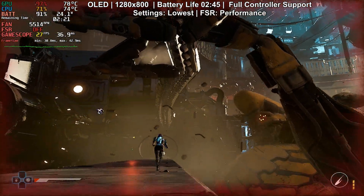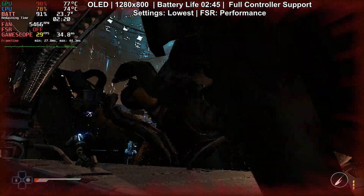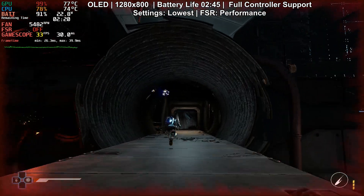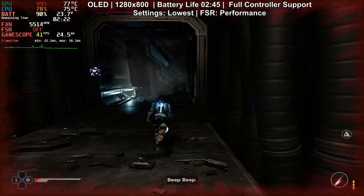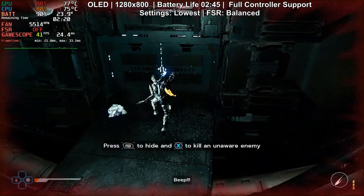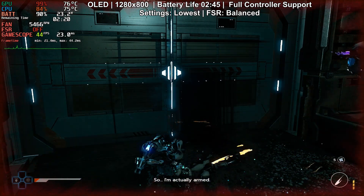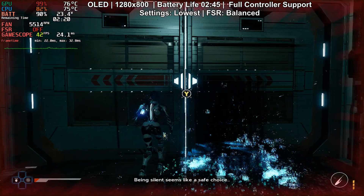Out of the box, Steel Seed set to lowest settings with FSR set to performance looks and performs very badly. FSR in this game, as well as XCSS, have some terrible ghosting, and because the game relies a lot on lights and reflections there's also a lot of flickering. With these settings you're able to get mostly between 30 to 40 FPS, but it is pretty unstable with stuttering. I then tried FSR set to balance and the frame rate dipped down to 30, but it still looks pretty awful — you get shimmering, lighting flicker and Zoe's movement just ghosts like crazy. It's really distracting, especially with all the motion in this game.